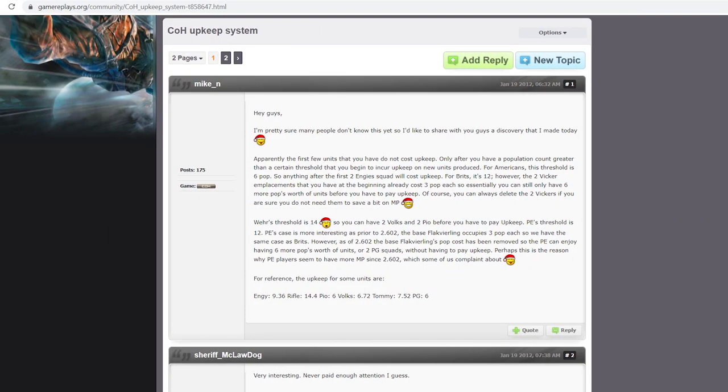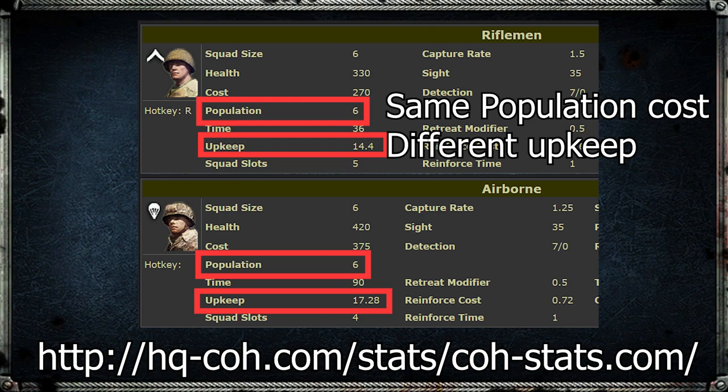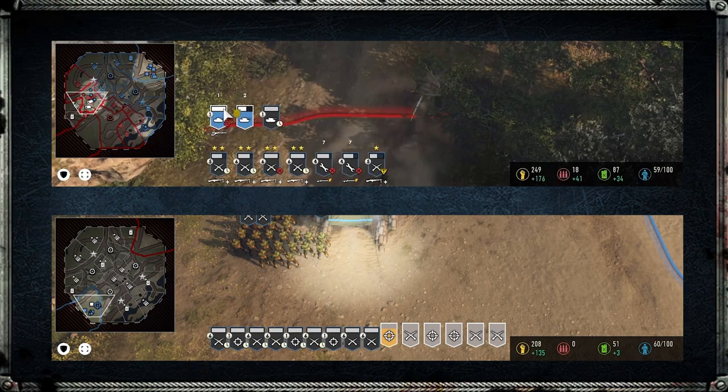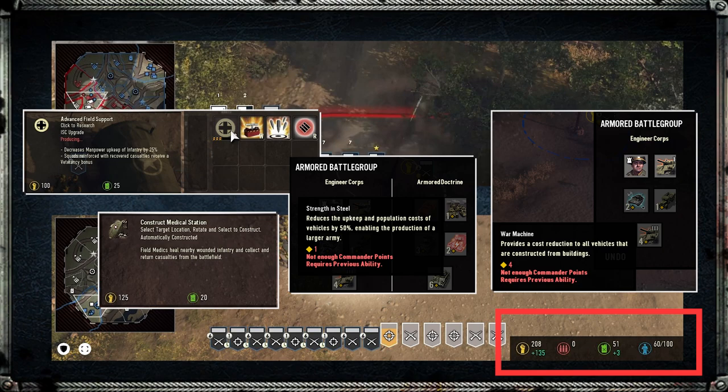Reading up on some old CoH1 forum posts: in that game the different armies got a different amount of free pop cap at the start of the match — for Vermarkt it was 14 and for US Forces it was 6. Also in CoH1 each unit had a unique upkeep cost that wasn't directly tied to its population cost like it is in CoH2. Here are two armies of roughly the same size for US Forces in CoH3, and the composition that has a few tanks mixed in has significantly more manpower per minute than the one made up solely of infantry.